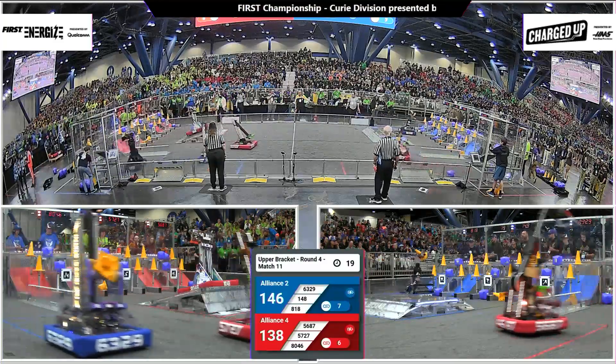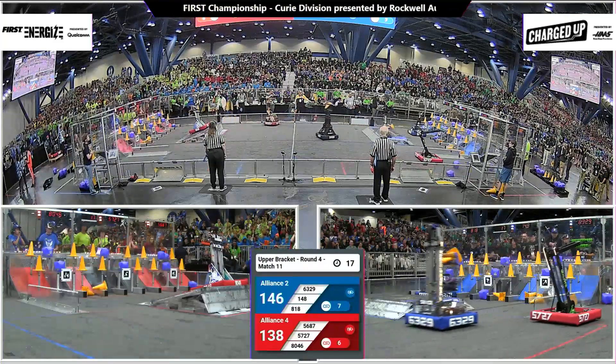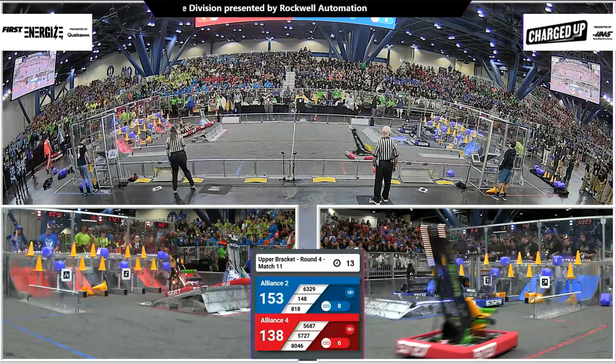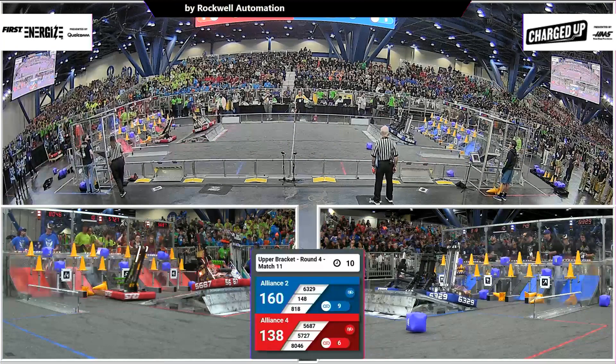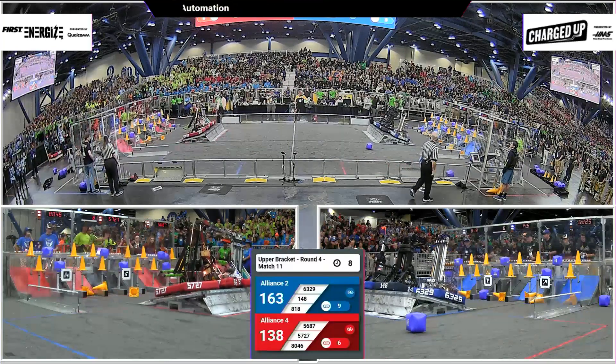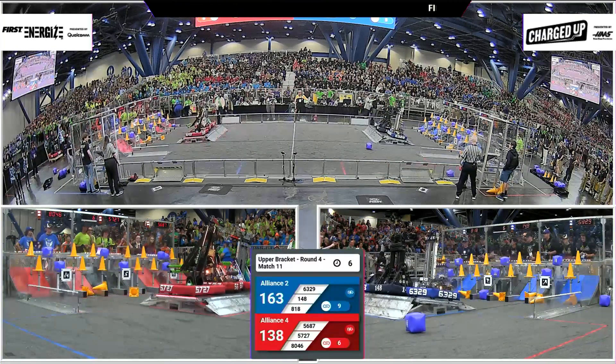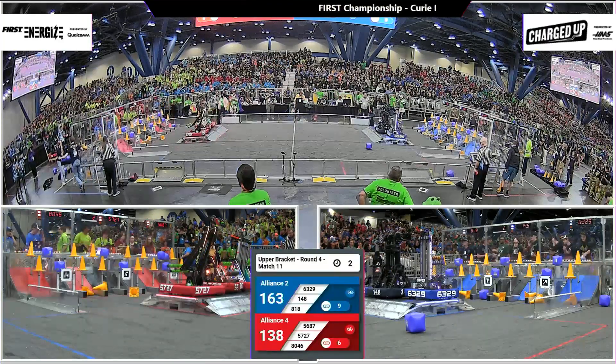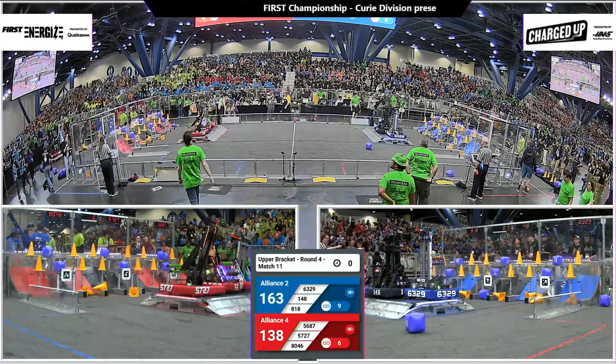Here comes Blue Alliance — can they fill the grid? 818 dropping down one more game piece, and that's going to do it for the grid. Nine links on the Blue Alliance side, supercharged over there. Red Alliance — all three robots docked and engaged. Blue Alliance — all three robots docked and engaged.